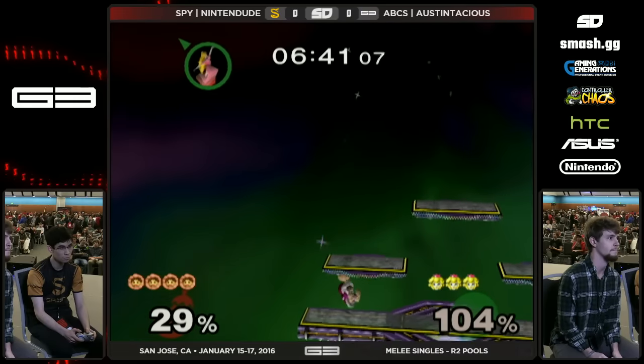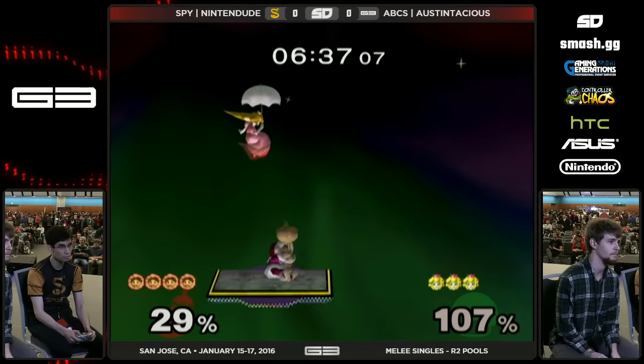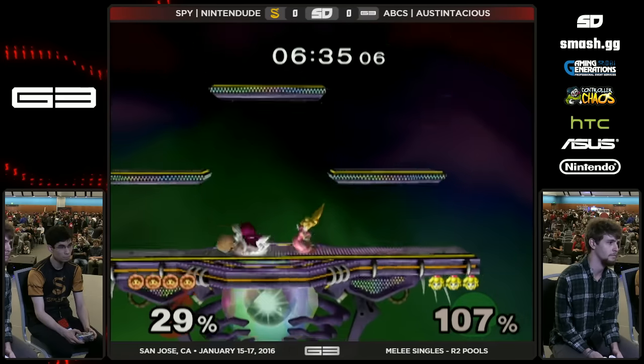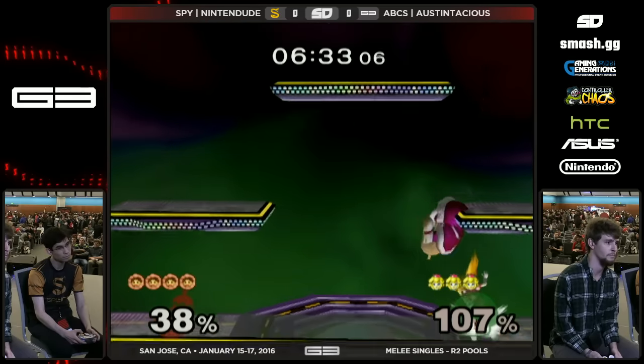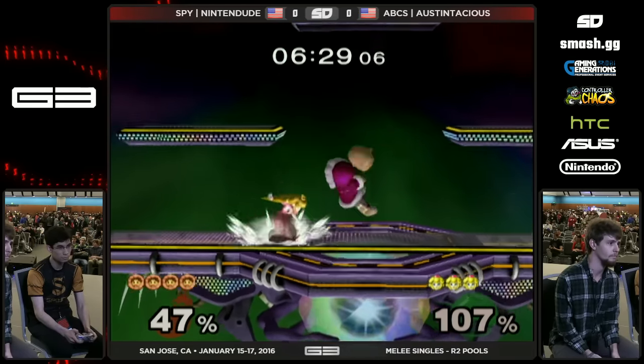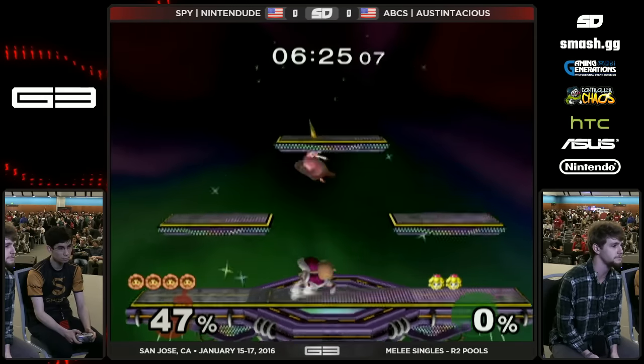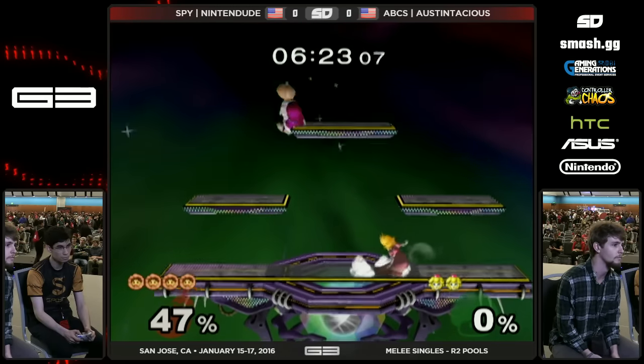Oh my God, the wait — I love that. A lot of Peaches opt to do that sort of air dodge back recovery, and just to show some patience and let the forward smash unleash. He almost got the kill at 107. And that'll kill. The Sopo — he just took like 30% only on that Sopo stock.